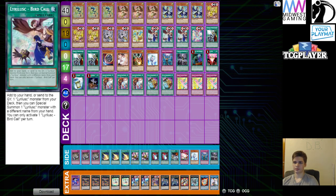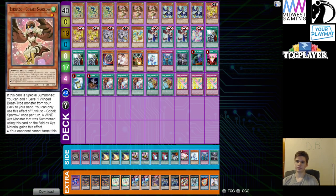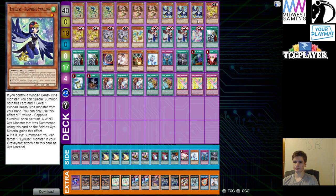You want to max out on the Turquoise Warblers at three, because it's a free special summon when it's summoned from the hand or if you control no monsters. You want three copies of Cobalt because when it's special summoned it gets you a search for another level one winged beast from the deck. You can run a copy of DD Crow if you want a searchable hand trap. Sapphire Swallow is nice because it has the bonus effect to attach another material, which can help with some of your OTK plays.